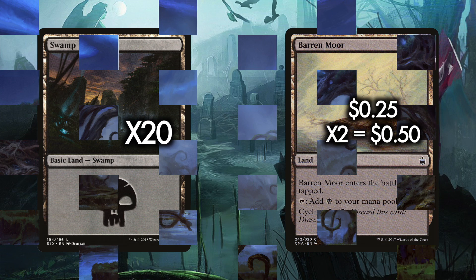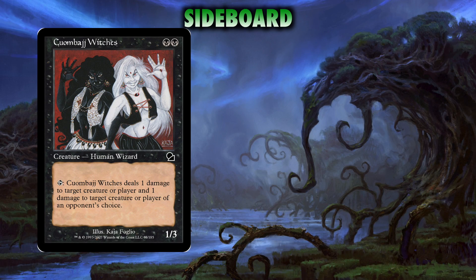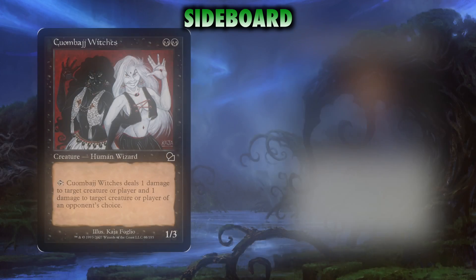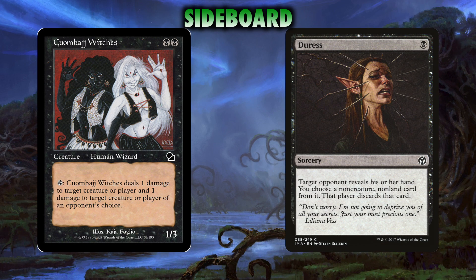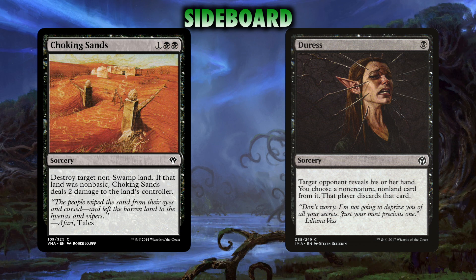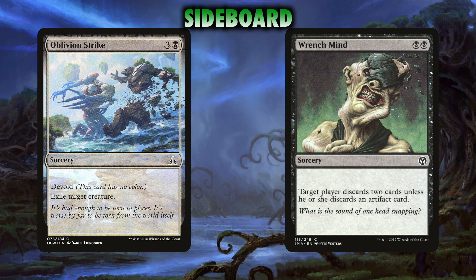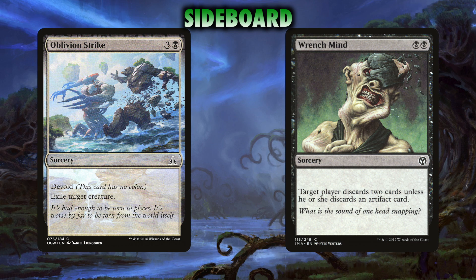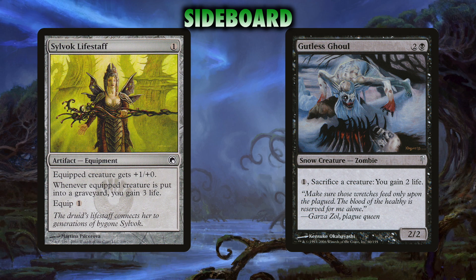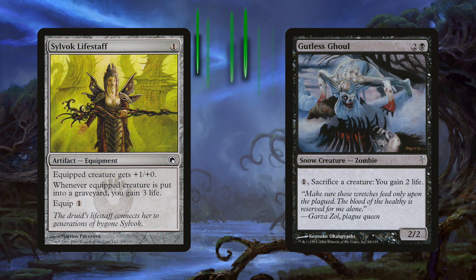The sideboard, as always, has a lot of great options — especially in this meta. We run 2 Crypt Witches. Elves and Delvers should cower before these witches, and they're especially nice here since if they ping a Mummy or a Goblin, you can come out ahead. We'll also want 3 Duress for when we need to strip key spells from opponents' hands, and 3 Choking Sands because Tron is a thing — choke it out. I like to run 2 Wrench Mind to supplement Duress. A pair of Oblivion Strike is great as well — it gets around protection from black rather nicely, which is somewhat required with so much Heroic running around. Finally, 2 Gutless Ghouls and 1 Serrated Arrows for Burn and other matches where you need to manage your life total.